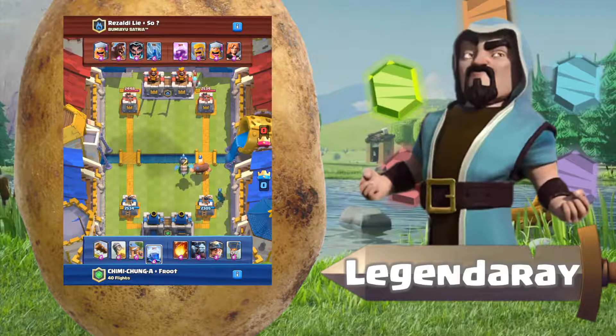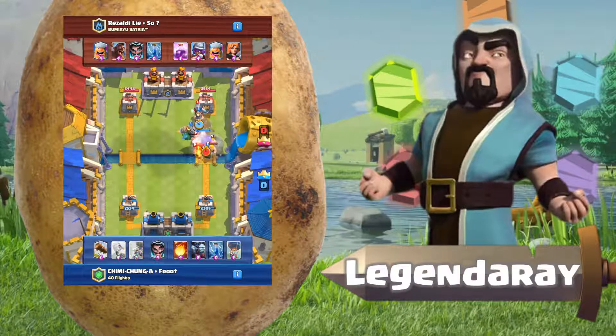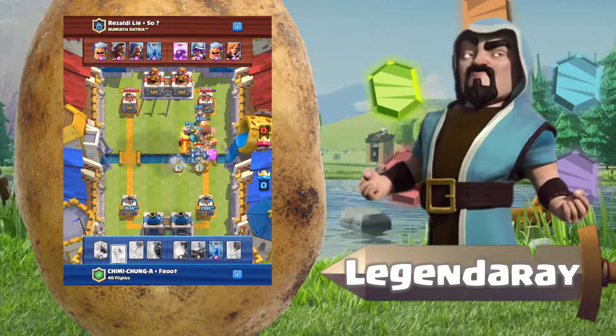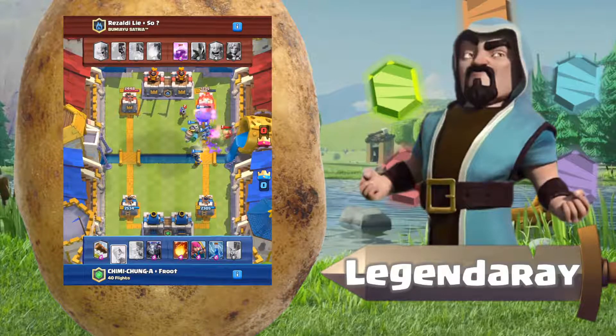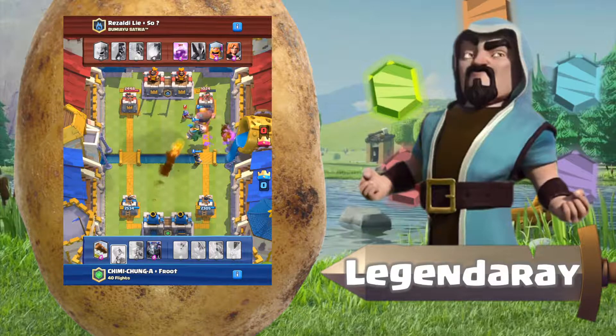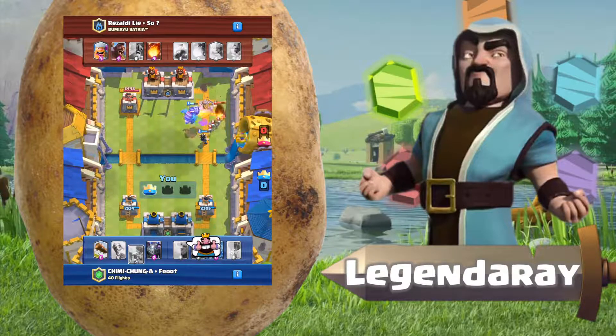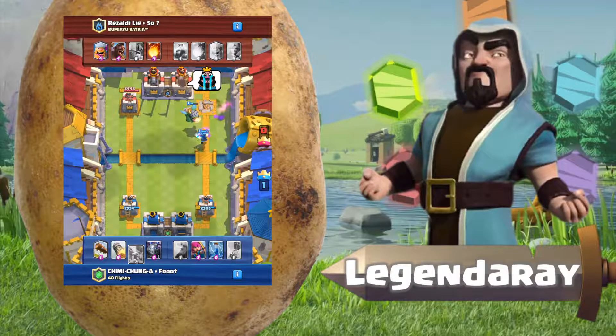The ice wizard goes down — that's a pretty good lightning target. I lightning the ice wizard and one of their tanks. Unfortunately I miss the ice wizard but we take out the ice wizard anyway. Wizard goes down, fireball on the musketeer, and we're about a minute into the battle and we already have a tower.